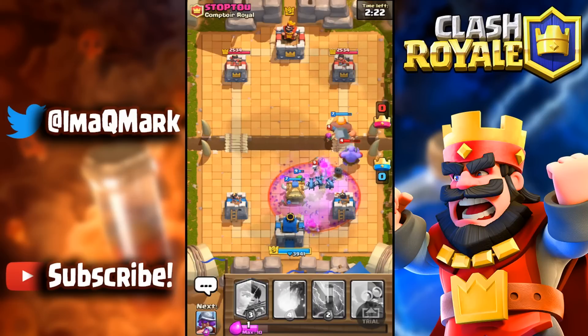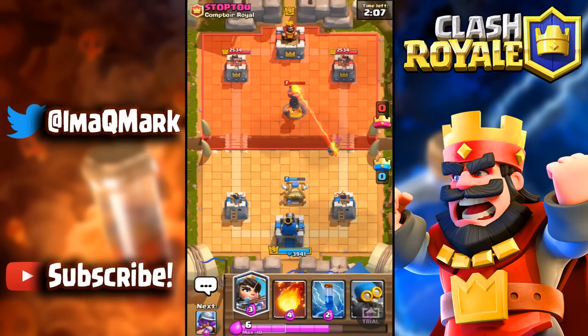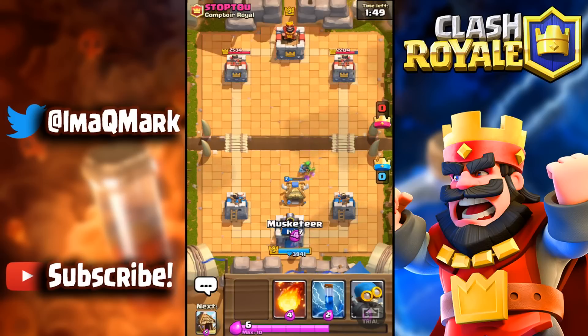He just activated our king tower — no way! I was going to zap that but it didn't hit the tower. He zaps our stuff, and as soon as that inferno goes down we drop the princess at the bridge. The spear goblins take out the inferno. I want to keep my princess alive as long as possible — he has a mega minion but that should go down fine. It started off bad but we recovered.